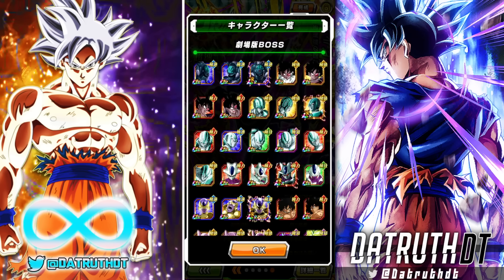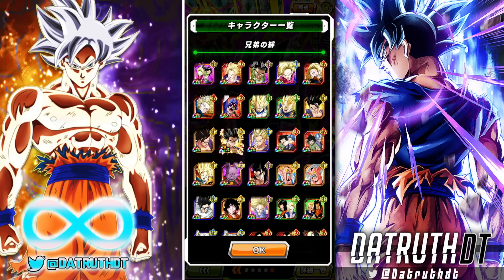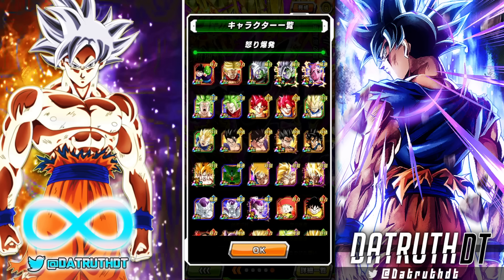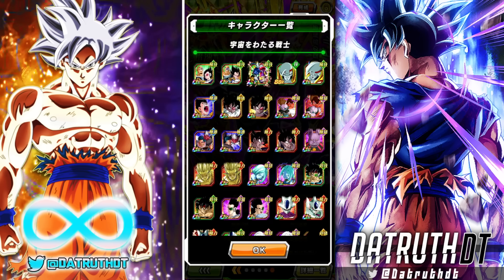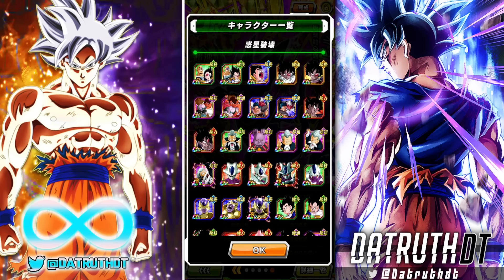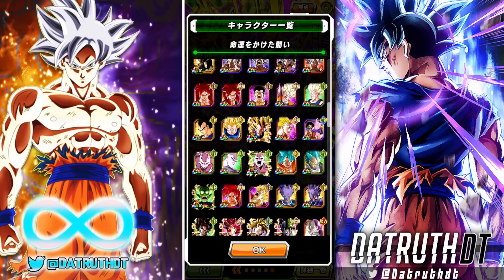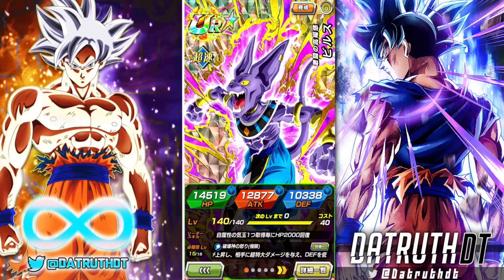In terms of categories: he's on Realm of Gods, Movie Bosses — which makes me think a new Movie Boss character is coming sooner rather than later — Sibling Bond, Worthy Rival, Bond of Master and Disciple, Exploding Rage (the important one for his guard), Space Traveling Warriors, Planetary Destruction — I'd love to see that category get a new leader skill — Legendary Existence, and Battle of Fate from his fight with God Goku. Let me know what you guys think of this World Tournament EZA Beerus. Thanks for watching and I'll catch you next time.